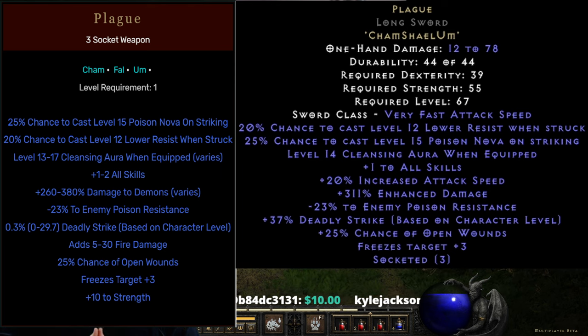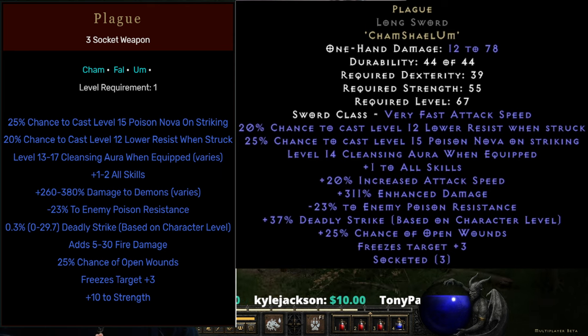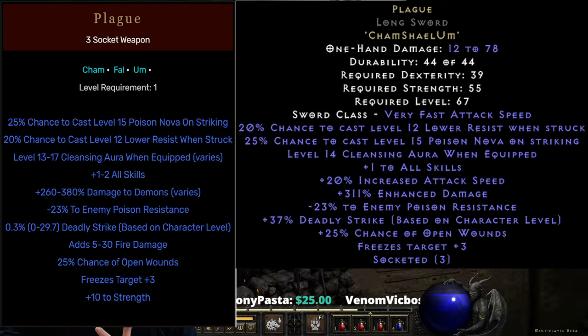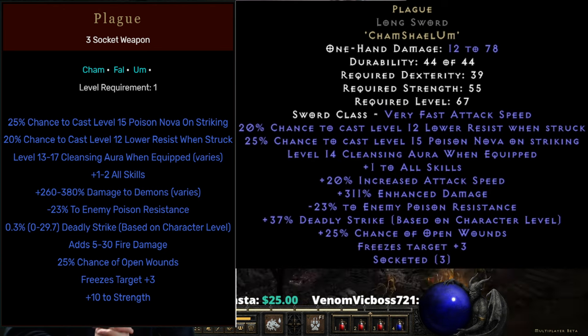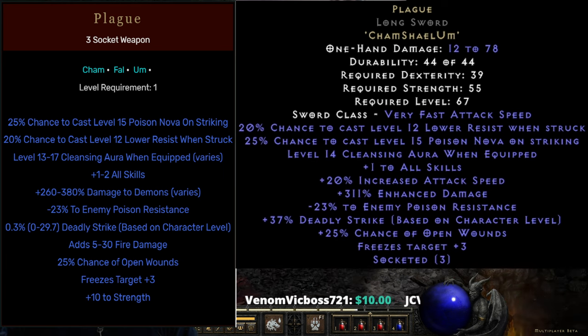Before it was 260 to 380% damage to demons, and they changed it to enhanced damage, which is a very welcome change because that makes it much more viable for a lot of characters. They also increased the Deadly Strike from 29.7% at level 99 to 37% at level 99, so that's very interesting.